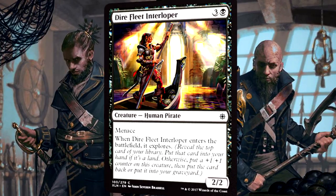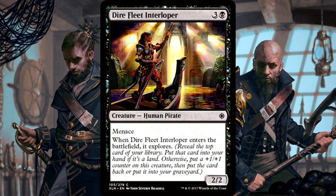Dire Fleet Interloper is four mana for a 2/2 human pirate with Menace. When it enters the battlefield, it explores. The Interloper is the epitome of filler creature. Menace gives it a lot of value, and without it the card would probably be a dud. It comes with Explore, so you either get a free land to your hand or it becomes a 3/3 with Menace — both solid options. It's a nice filler creature, I'm not running door to door freaking out about the card, but it's decently playable.